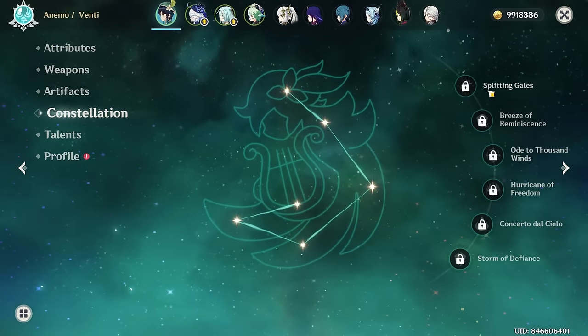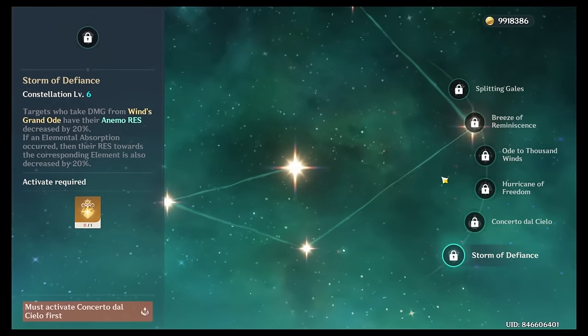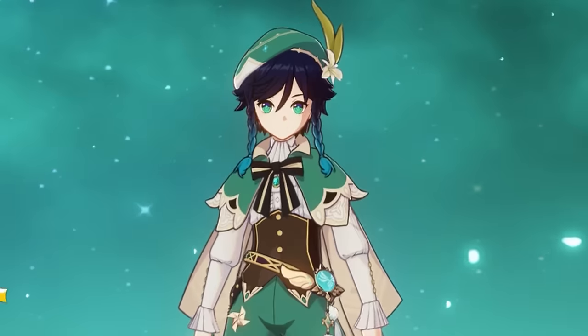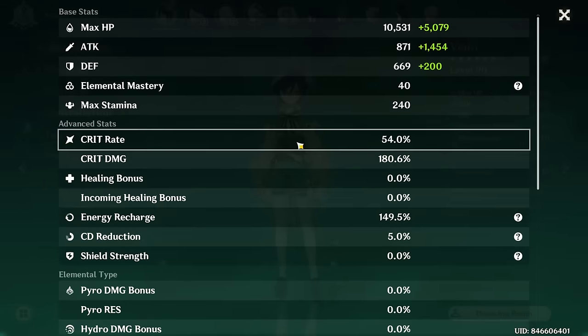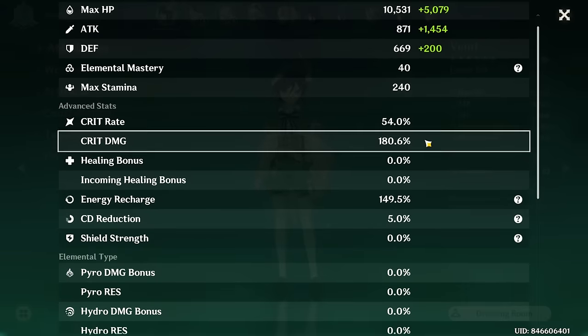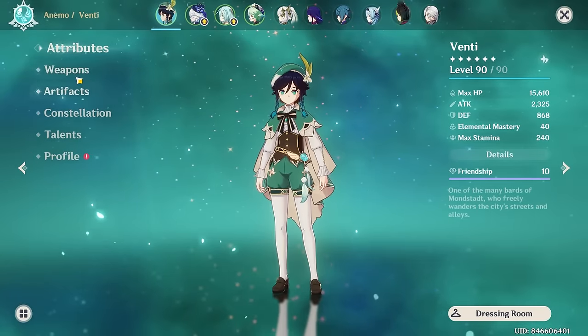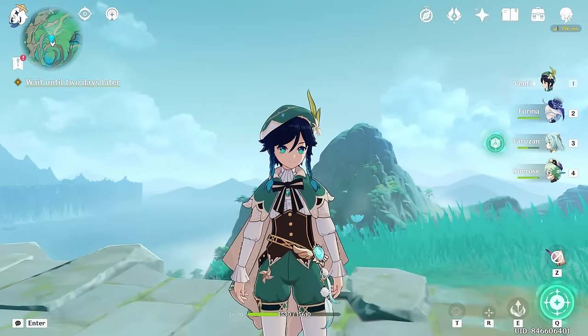He's constellation zero, but hey, if you ever have money to burn — that's a joke, don't do that, please be responsible. These are his current stats. I want to swap some stuff around to give him more crit rate, and his damage is going to be way higher if I get Aqua Simulacra for him, which I really really hope I do. Let's go see this guy in action.